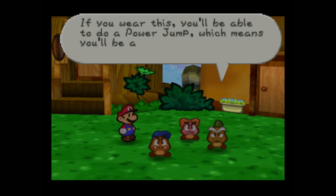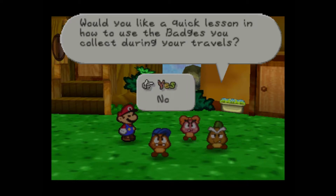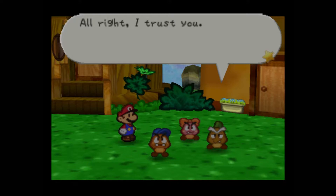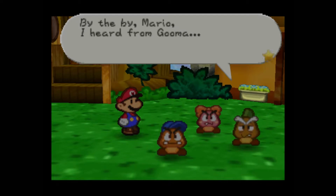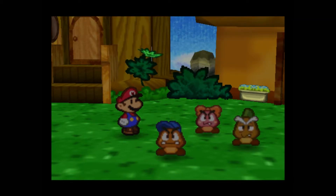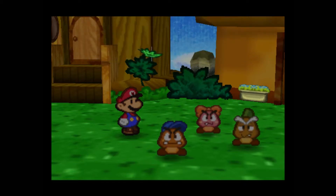This is called a badge. If you wear this, you'll be able to do a power jump, which means you'll do a lot more damage with your jump attack. You'll only be able to do it if you're wearing the badge — putting badges on and taking them off is a vital skill. You need FP to use the power jump technique. You remember that block on the way back to the village? Those blocks will not only restore HP but FP as well — use them whenever your stats get low. Mario, I heard from Goomba — you're taking it upon yourself to try to rescue the princess from Bowser's clutches. Please take this hammer; it should serve you well. If I were just a bit younger, I'd accompany you.